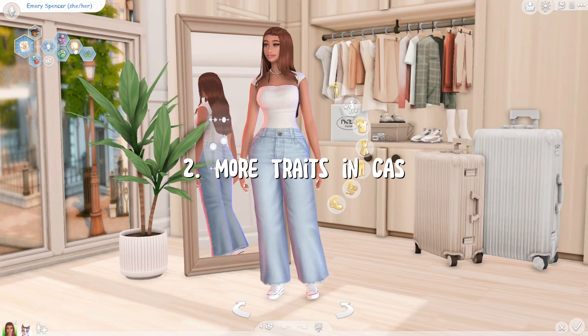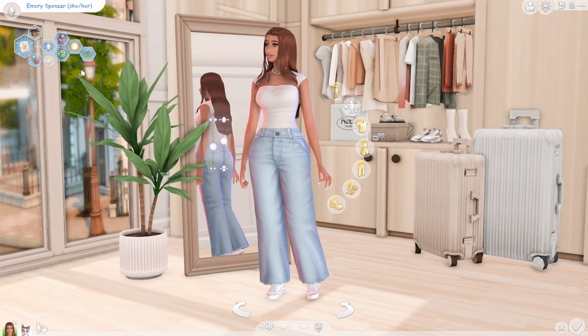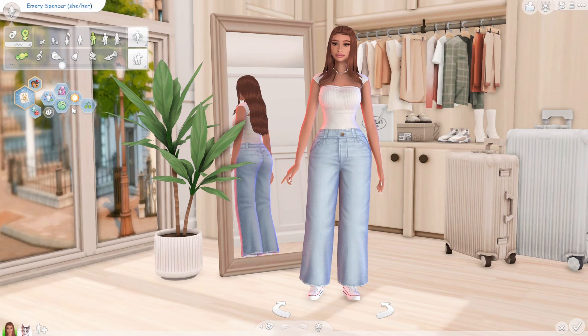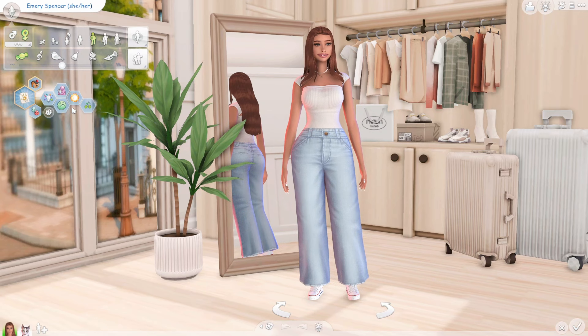The next mod is also a Create-a-Sim one: More CAS Traits. This mod gives you five CAS traits to choose from, which I absolutely love. It gives my sim a lot more personality. It works for every age in The Sims 4 — it doesn't work for infants, but I don't mind because the infant traits are so annoying.